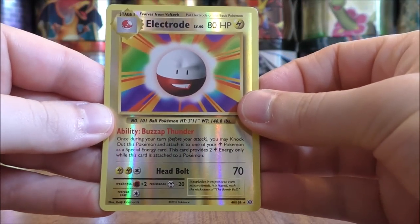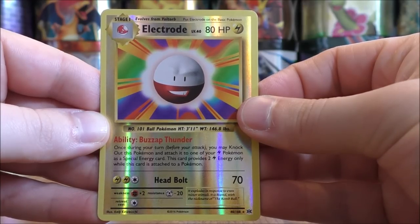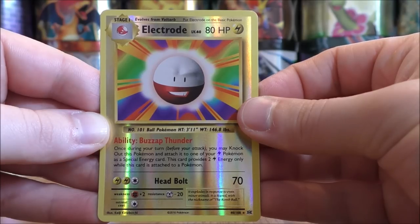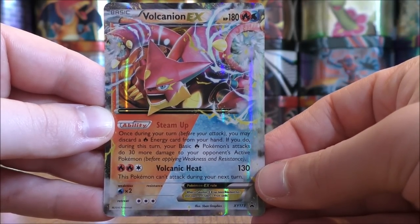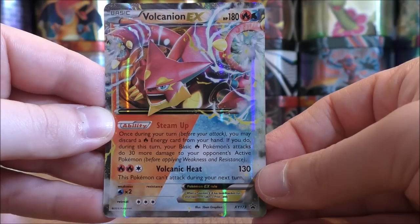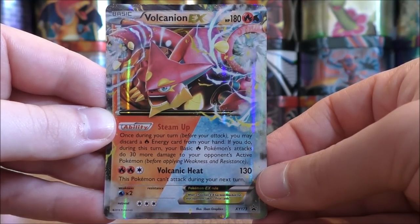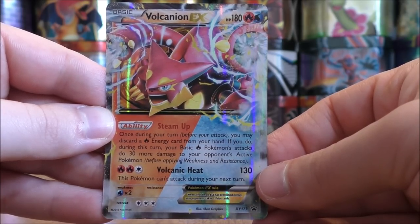So just the one card really to summarize — the Electrode rare. With this card's ability you can turn Electrode into a special energy, so it is pretty decent. Same thing goes for Charger Bug from Unbroken Bonds. And here's a look at the Volcanion EX again. So that will conclude this video. Thanks everyone for watching — make sure to check out all the links in the description, including links to my blog, Facebook, and Twitter pages. Thanks everyone for watching and stay tuned for more videos.